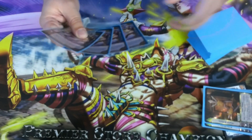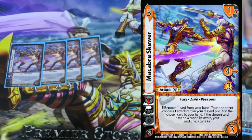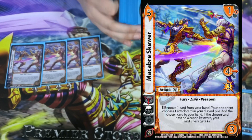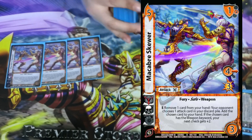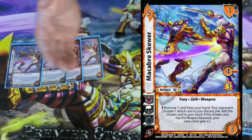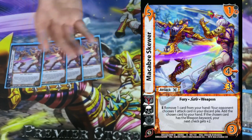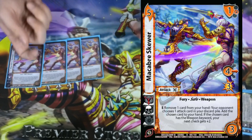The card I'm playing that not everyone's going to be playing, but I think they should look into, is Macabre Skewer. It's a 5-3, 4 mid for 3, 1 mid block, Fury, Safe, Weapon. E: remove 1 card from your hand — get rid of that trash foundation you don't need — your opponent chooses 1 attack in your discard pile and adds it to your hand. So your opponent gives you an attack, and they get to choose. How bad could that be for your opponent? Super bad.